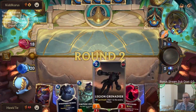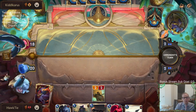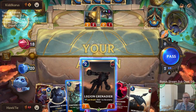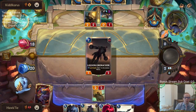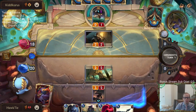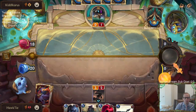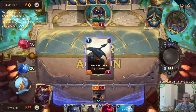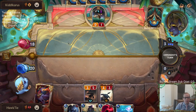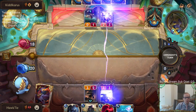We got Death's Hand back after the mulligan. Going Grenadier on turn two - we don't necessarily need to draw a card immediately. If they had Static Shock though, they wouldn't want to trade their two-two for my two-two because they'd want Static Shock to kill both units at once.